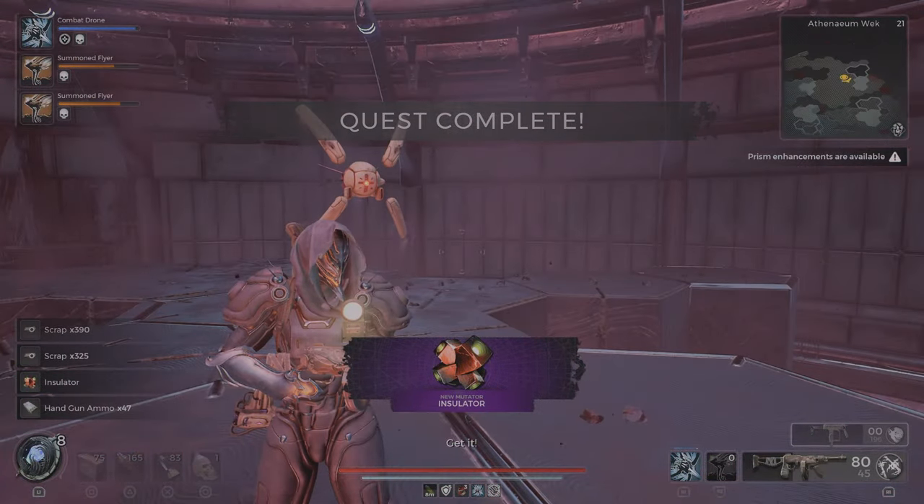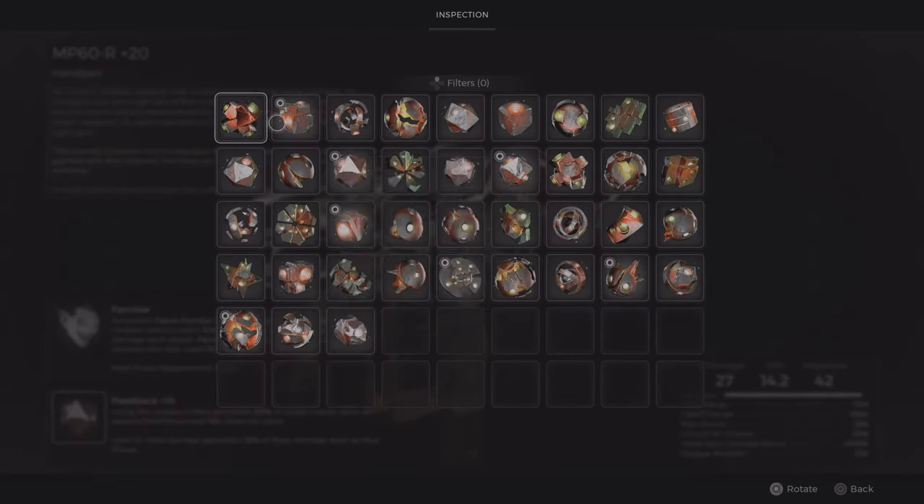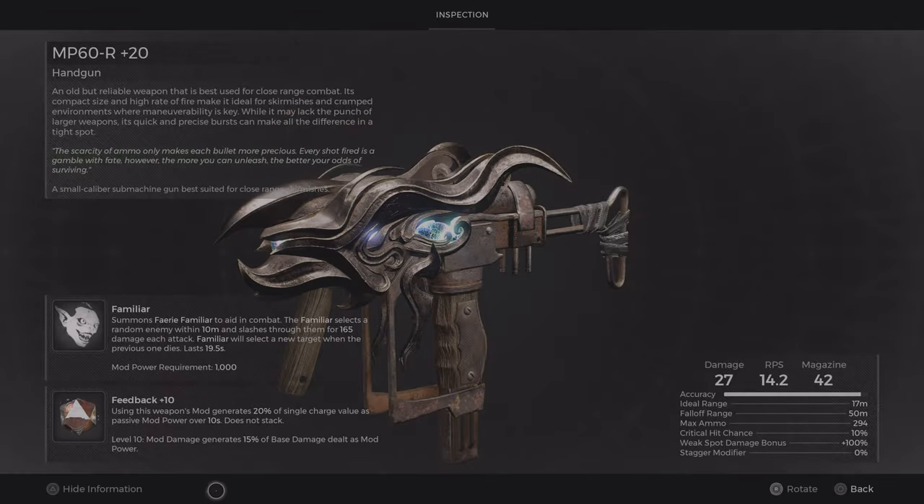The Insulator Mutator — let's quickly see what it does. Spending 20% of the magazine grants shield and gives you max shield. Increases range, crit chance, and weapon damage by 10% when the shield is above 10% of the max health. That's pretty good — so you shoot and you get shield. That's really nice.